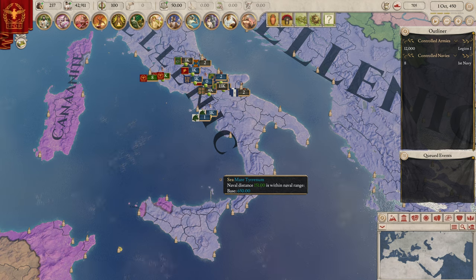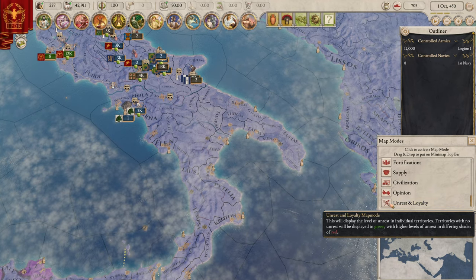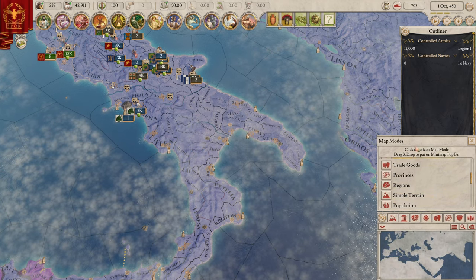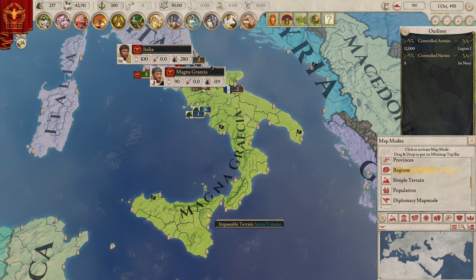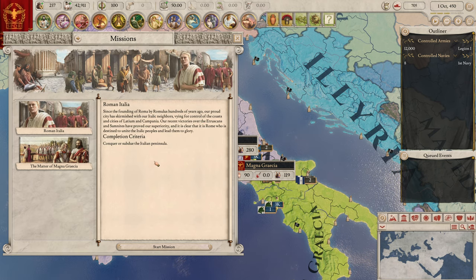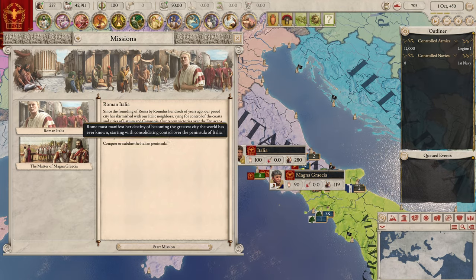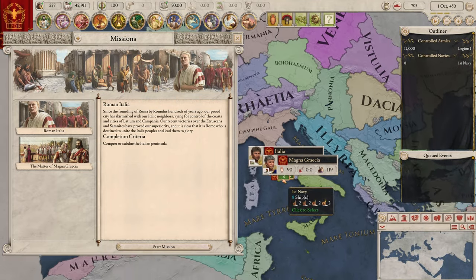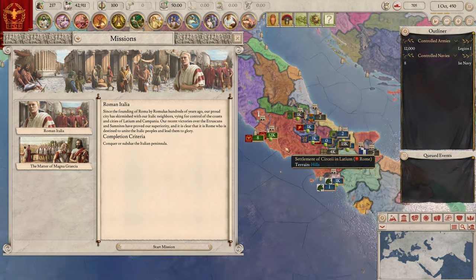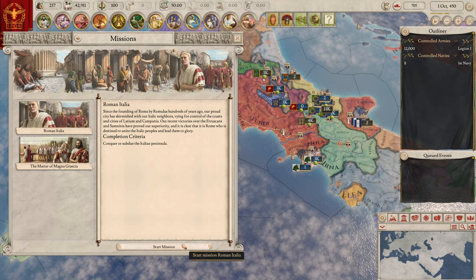There's another thing to check out — the map presets over here. I don't think this was there before, but you can preset all these map modes and drag them up to the top bar. We're going to head over to the regions map. Here is Magna Grecia — that's going to take a while. It would be nice if the area we needed to take was highlighted somehow on the map.